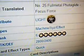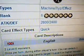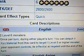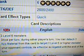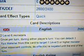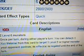It is a Light Machine Exceed Effect Monster, Rank 6, Attack 2800, Defense 2400. Its description requires 2 Level 6 monsters. Once per turn, during either player's turn, you can detach 1 Exceed Material from this card to target 1 Level 5 or higher monster your opponent controls — its effect is negated until the end of the turn.